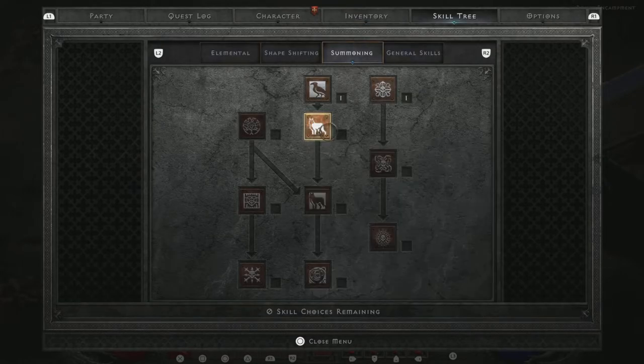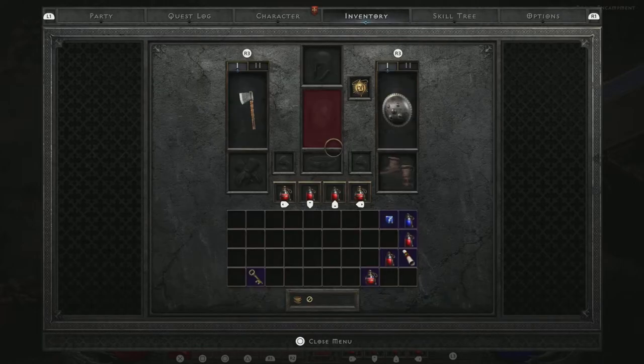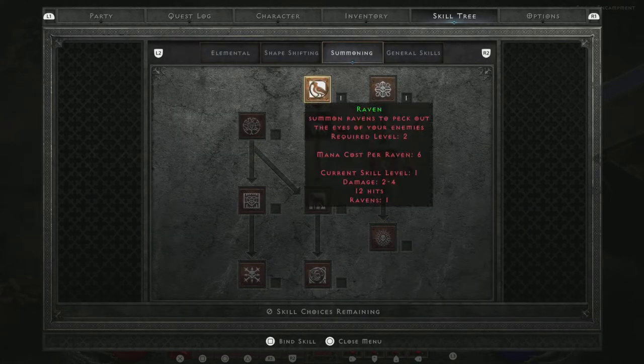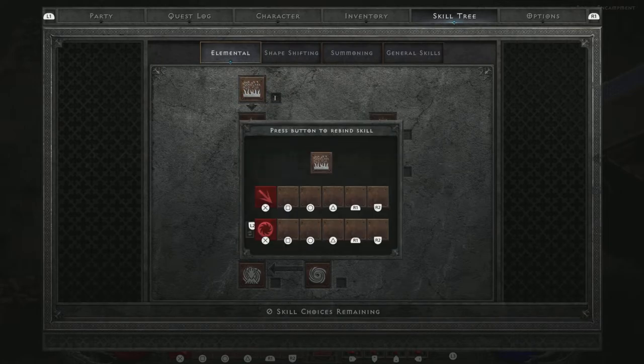You're gonna bind these controls to your controller so you can use them — it's real easy. Looking at the controls here, you can see the basic common controls. To do this, you're just gonna go to your skill tree and hover over your skills. These are the skills that I have, so I want to hit Square — this is for PS5 — it should show at the bottom of your screen.